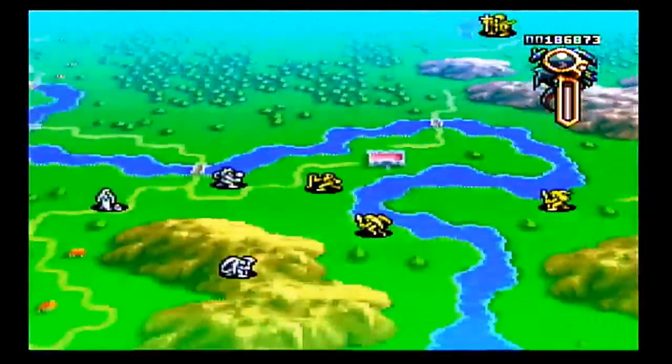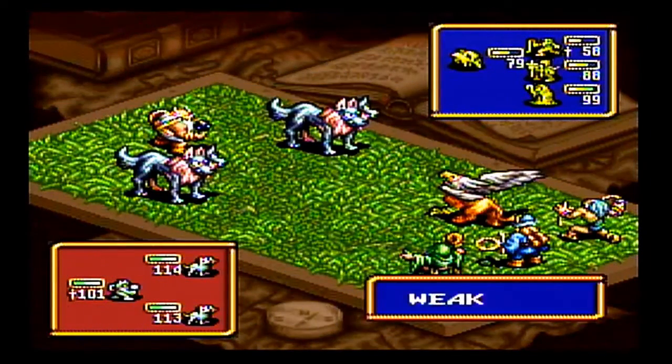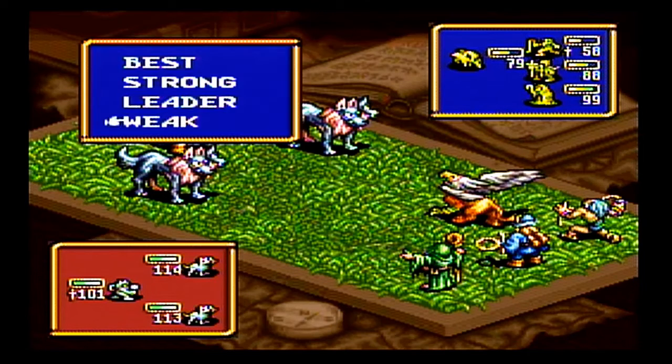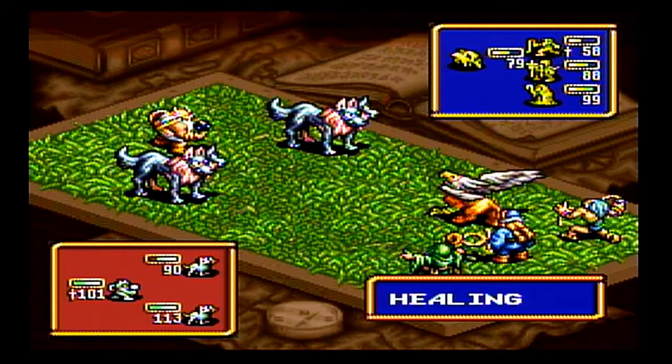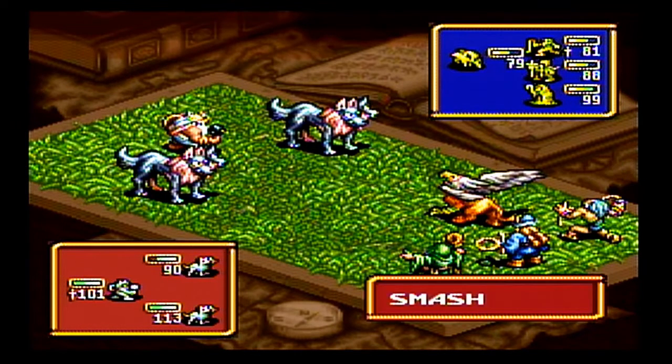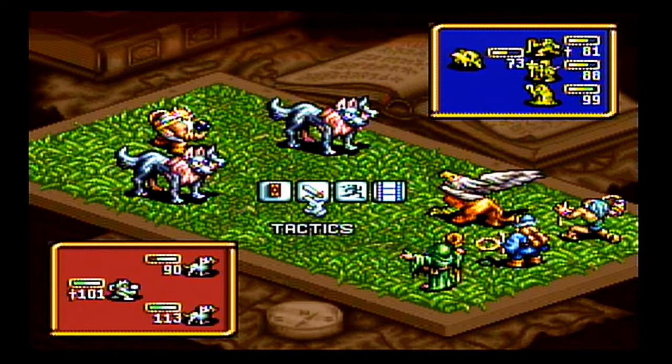We're going to try to get units to advance normally, but if we have some units that may have issues — they might be short on charisma or alignment — we can come back here and farm those ghosts to get raised alignment and charisma.